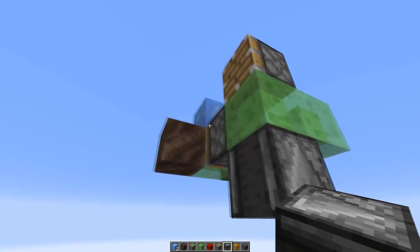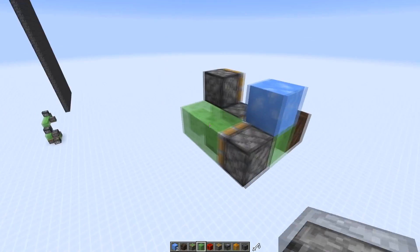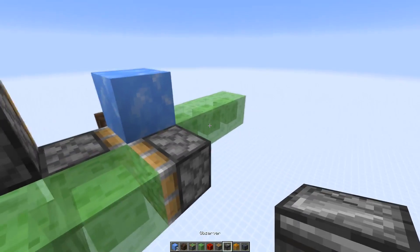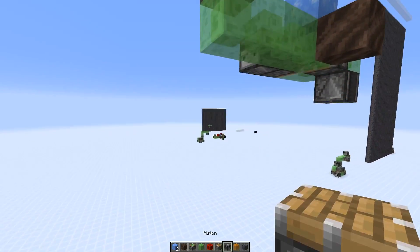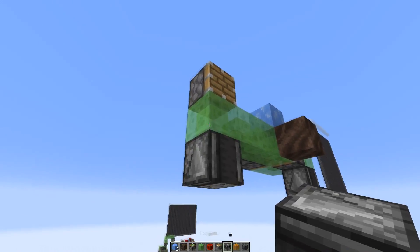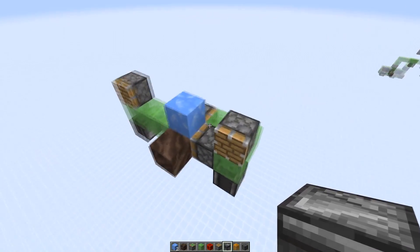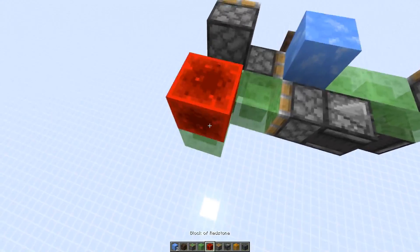The bottom observer is powering both pistons through the slime block. Then on the other side I'm going to add three more slime blocks, an observer facing this way, a normal piston, and an observer pointing into the slime block from the bottom. Then we can add the redstone blocks — an additional block here, a redstone block on top, and another one here.